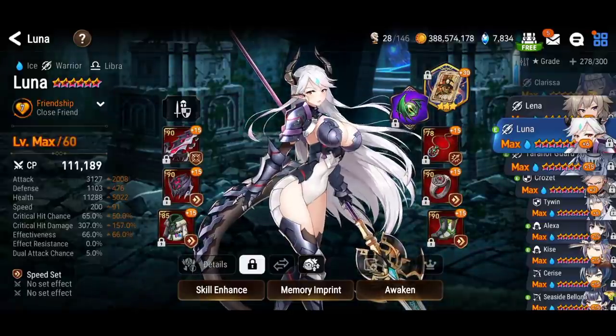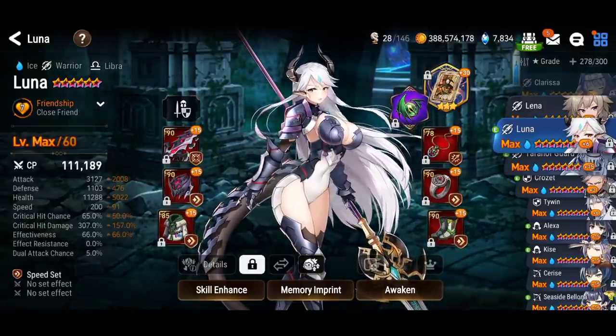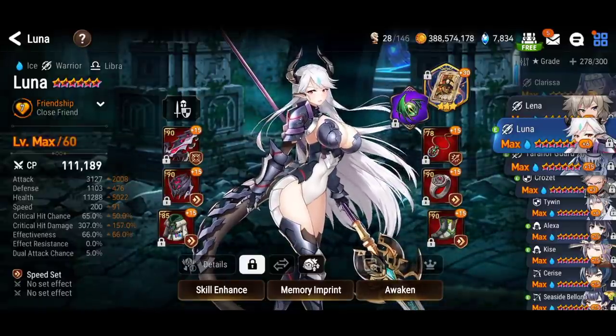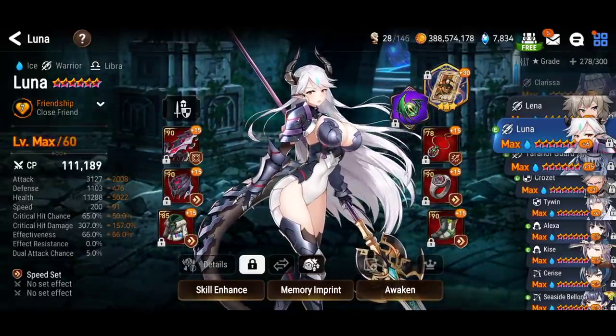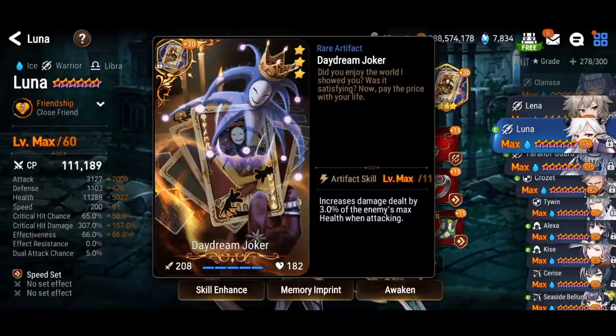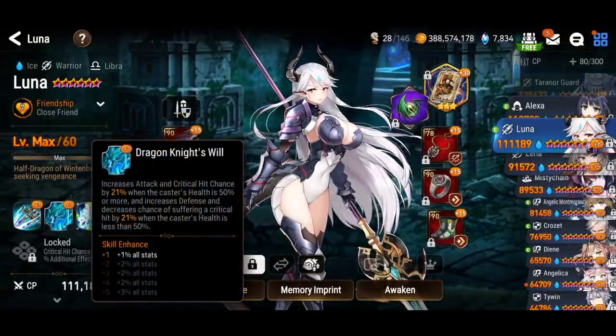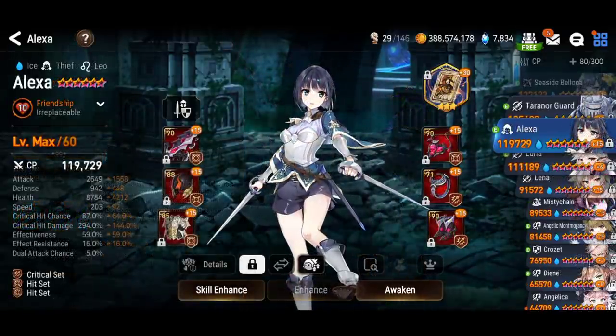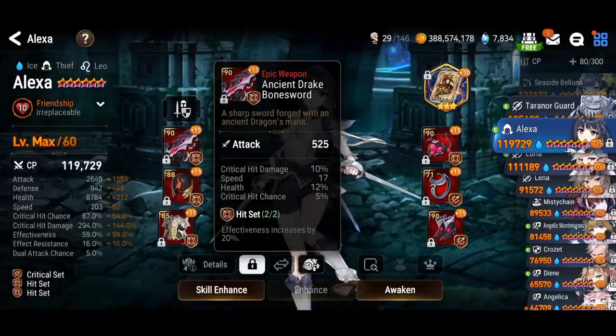A good amount of speed is also needed — that's the challenge, you need a lot of stats. You need 65% effectiveness to land the attack break and defense break from skill number three. After that you try to raise your attack, but crit damage and speed will be the bulk of your damage when using Daydream Joker. If you have her passive skill two maxed out, you only need 55% crit chance.